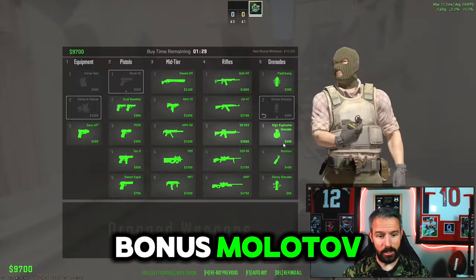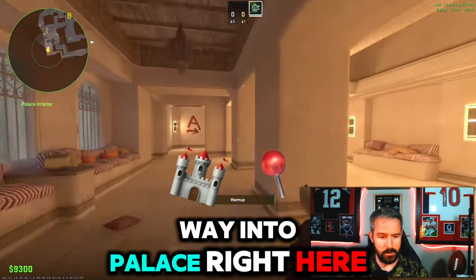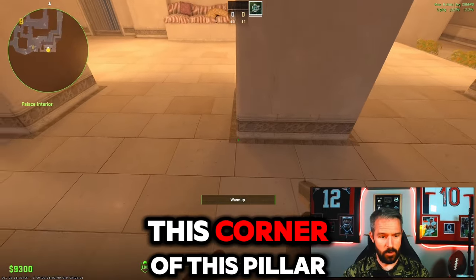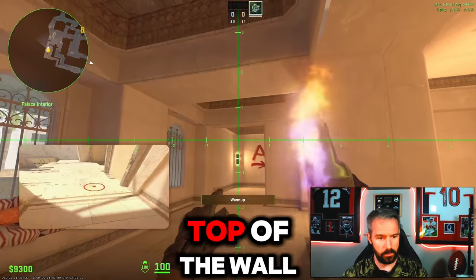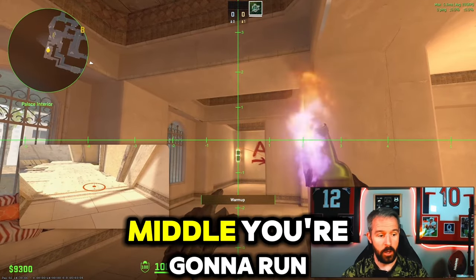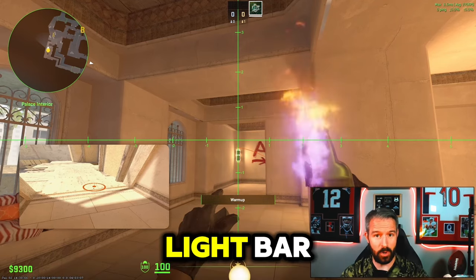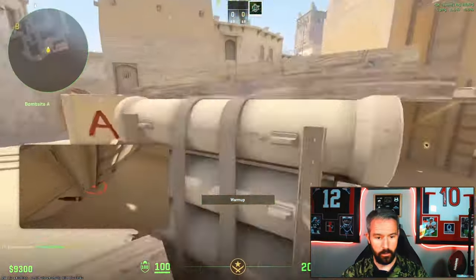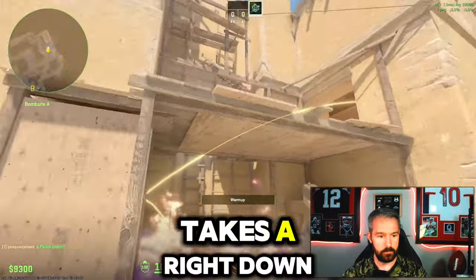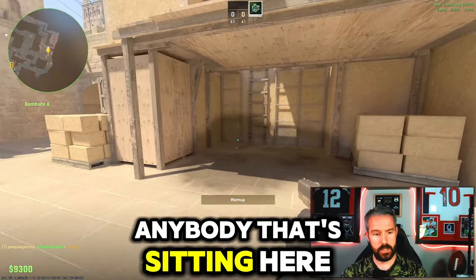If you've made it this far, I promised you a bonus molotov. Let's zip all the way into palace. Come to the corner of this pillar and aim right here — middle of the top of the light, top of the wall, right in the middle. You're going to run, and when your center crosshair hits the top of the light bar, throw it just like this. That bounces, takes it right down the loop of the stairs, and completely blasts anybody sitting under platform.